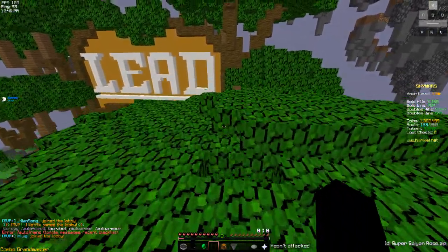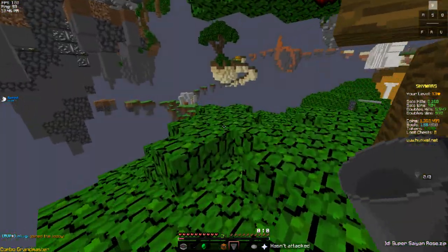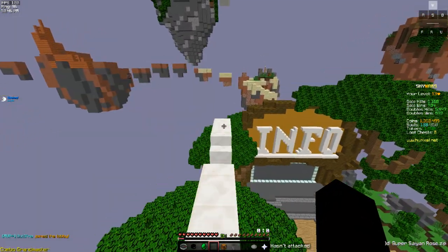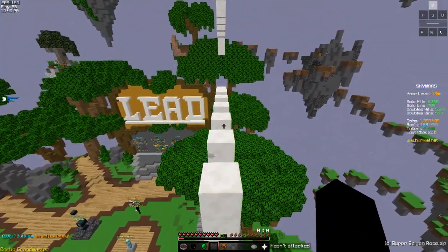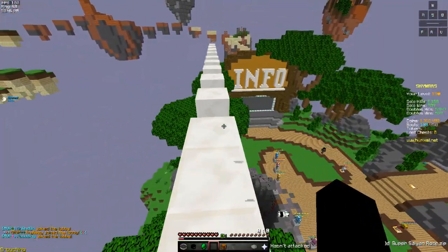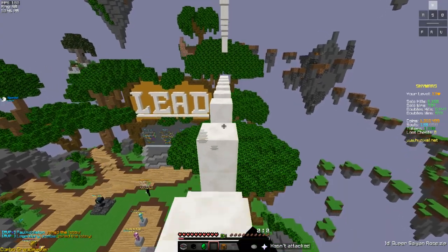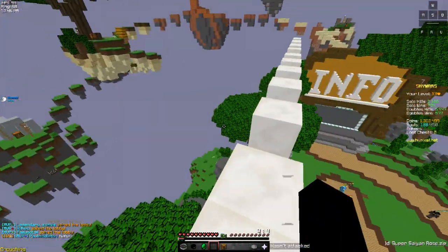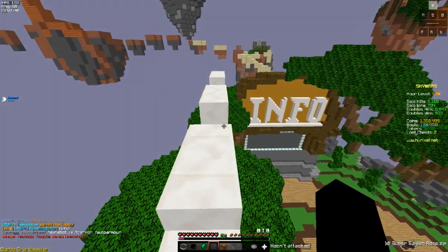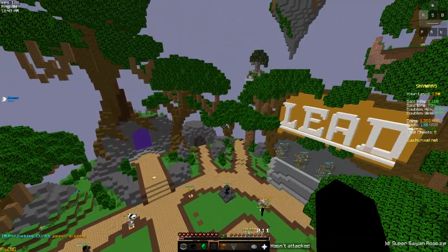Auto friend is pretty simple — when somebody sends me a friend request it automatically accepts it. I understand why people don't have this on, especially as a duels player where people friend you to be toxic, but I actually like it because I've been taking screenshots of toxic people and I'm going to put it in a video. Sometimes people say funny stuff. Auto GG everybody knows — it just says GG after the game so you get your 25 karma.